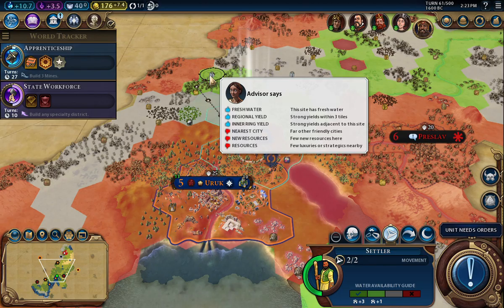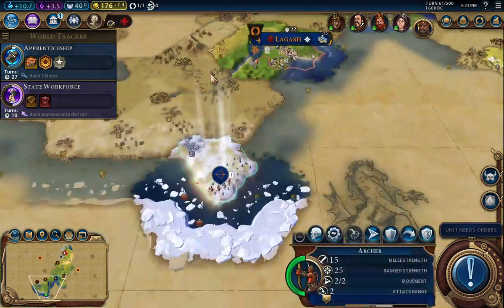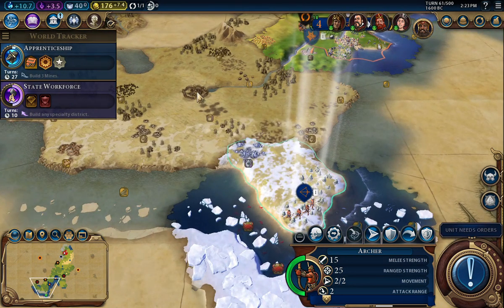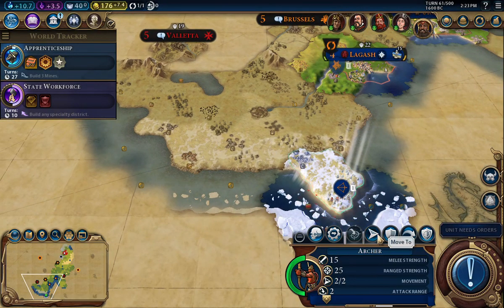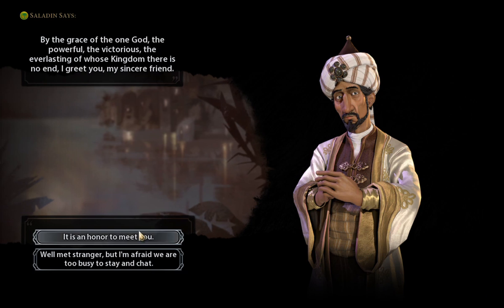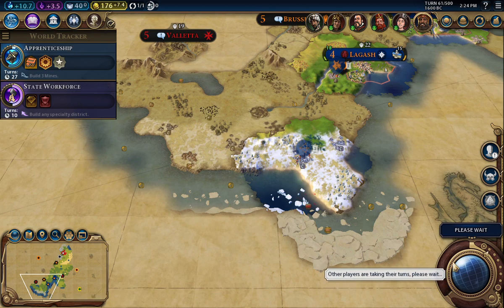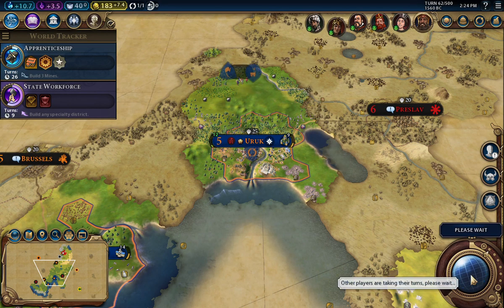I'm getting close to that half hour mark but I will at least found that new city before we end the video for today. There's another barbarian encampment right at the end of that river where the city got founded — they are really getting after it here. It's alright, I'm just making friends. Next turn — eventually there's nothing else.